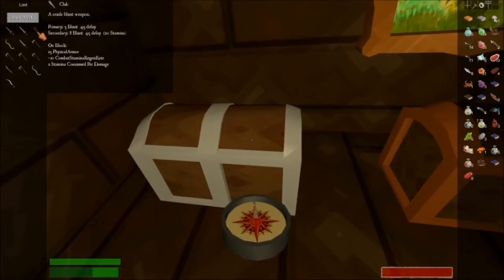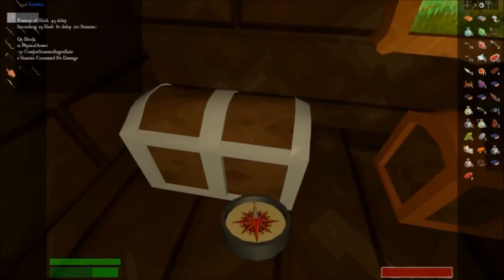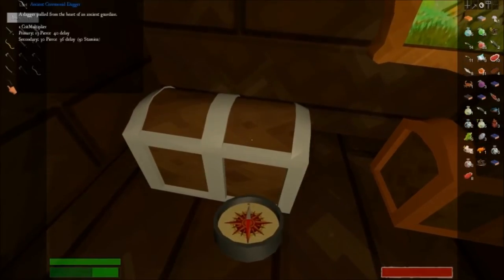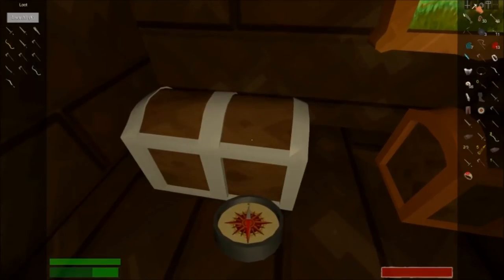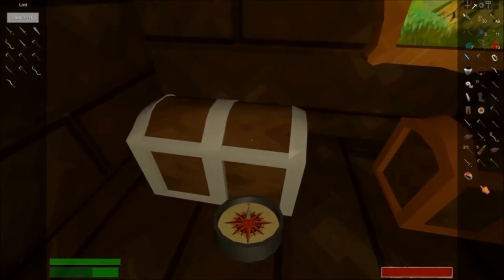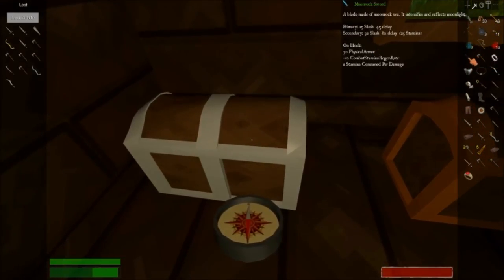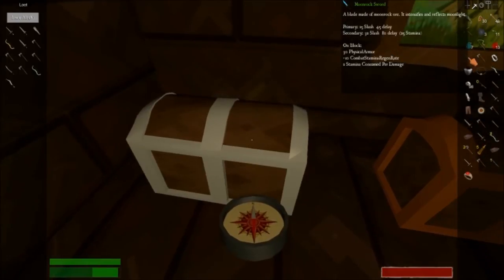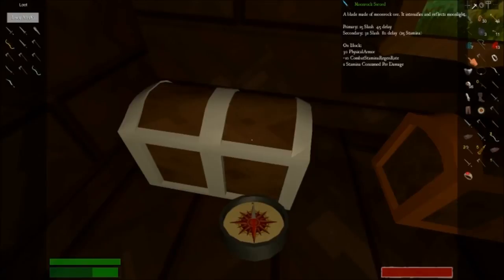We also have our regular blunt club, scimitar, ancient ceremonial dagger, and then here's the moon rock sword — the sword I've been talking about. One of the first things you want to make. It's an easy sword to make, you just have to find the moonstone which comes out at night when you're ready to fight spiders.